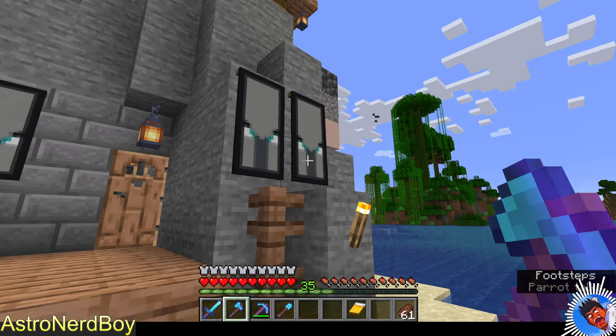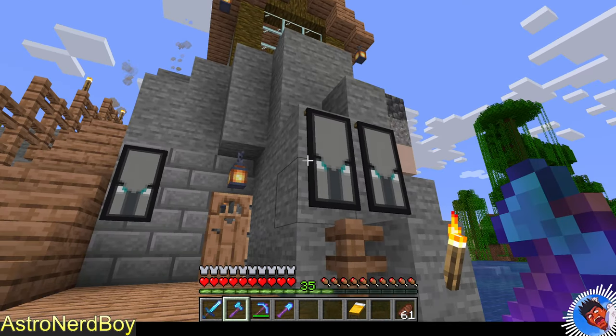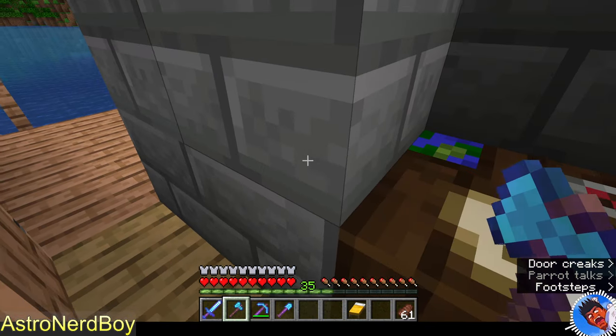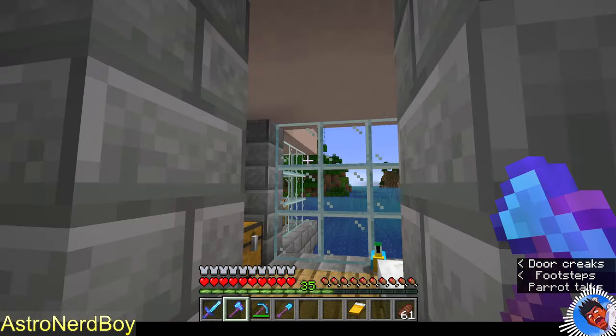Another pillager group came by and lost. So this whole outside area, I'm just going to have it for a pillager-feel. Inside, everything has been walled off and stoned — and we got white terracotta ceilings.